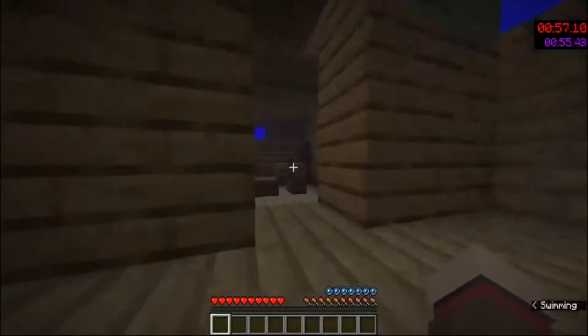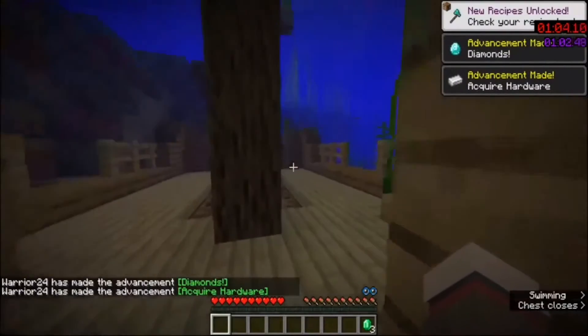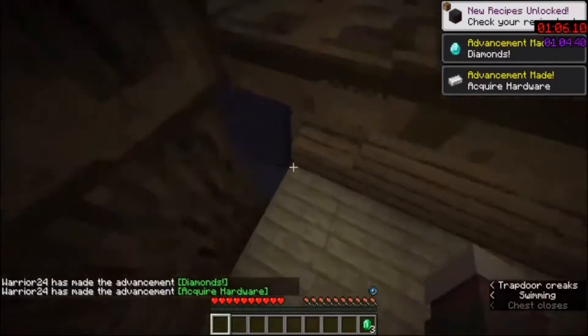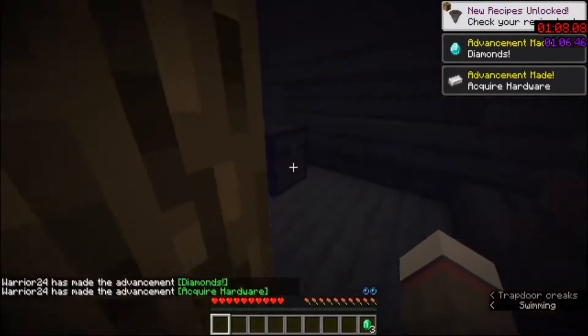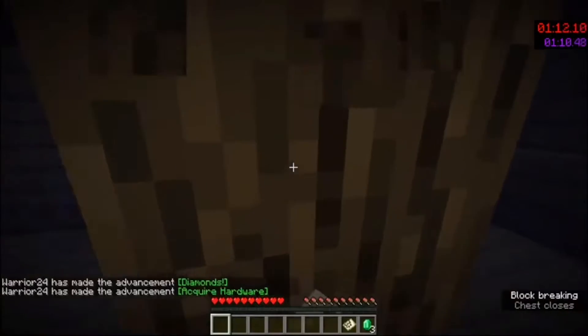I'm gonna check this room right here — it usually has the iron and all the good stuff. I grab six iron and two diamonds. That is great, that is enough to enter right there, but I usually want a bit more when I do a shipwreck run so I can get an iron axe.